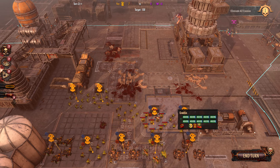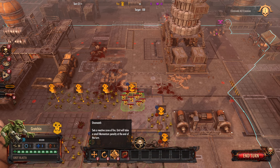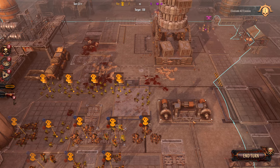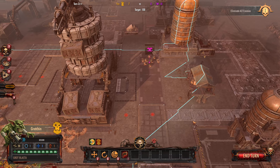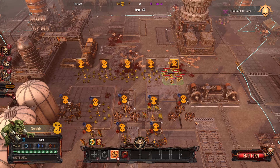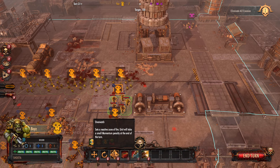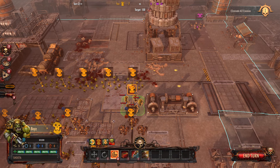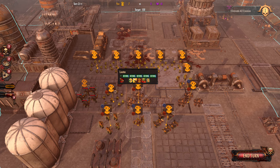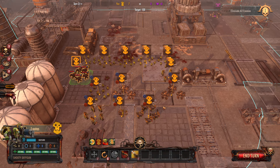Keep these guys at two range to shoot their little pistols - they do shoot a lot, so theoretically some of it will land. Might want to watch the flank here. Shift one over to watch that direction, staying at optimal range. The Tervigon could come up in a gap somewhere and do some damage, so I don't want to leave any gaps here if I can avoid it.